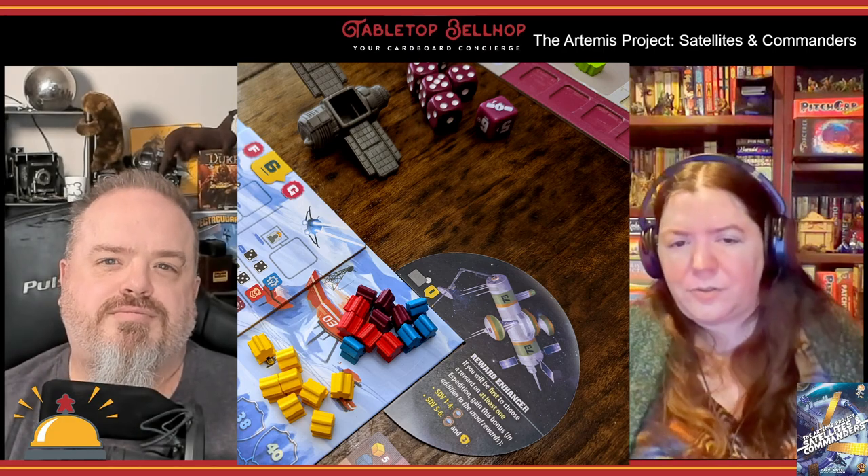When we first cracked this game open, I saw those chunky satellites and thought they were the silliest looking things, and wouldn't fit in the base box. But I actually love them — they are super utilitarian. At a nice angle when sitting, you can clearly see the die number from across the board. I like the way they're angled, the way they sit, the way they fit onto the chariots.